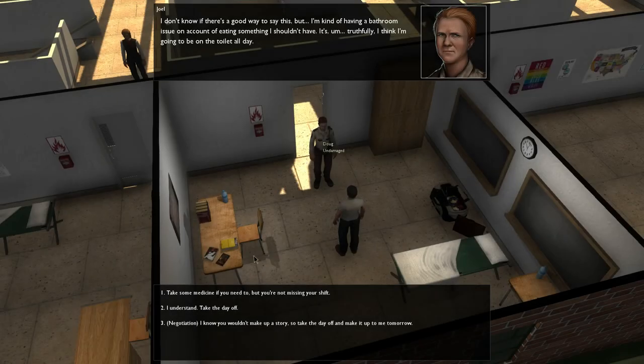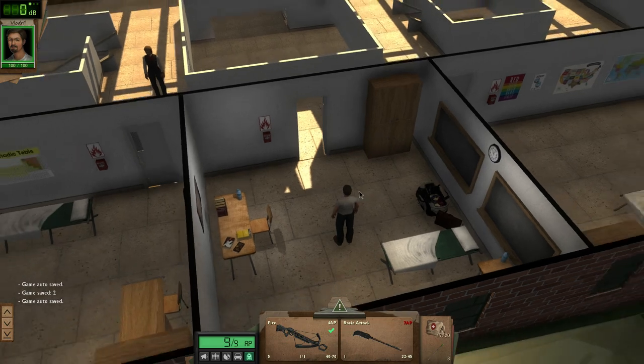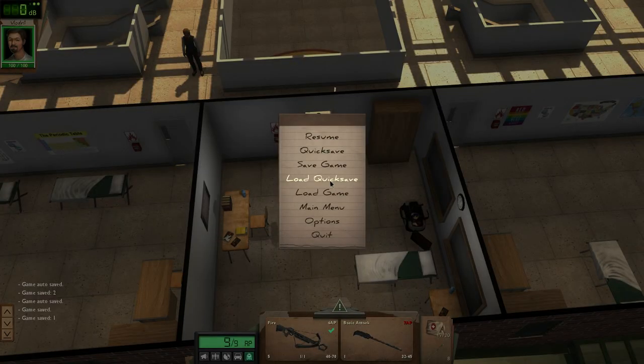Say Vic, more Joel. I don't know if there is a good way to say this, but I'm kind of having a bathroom issue on account of eating something I shouldn't have. In some truthfully, I think I'm going to be on the toilet all day. Take some medicine if you need to. Nope, I understand, take the day off. I know you wouldn't make up a story, so take the day off and make it up to me tomorrow. Alright. All those hot sauces. Let's save, let's do a hard save too. And I'll end this episode here. I'll go around speaking to people and see what there is to see. Thank you for watching, subscribe, leave a comment if you want to, and I'll see you.